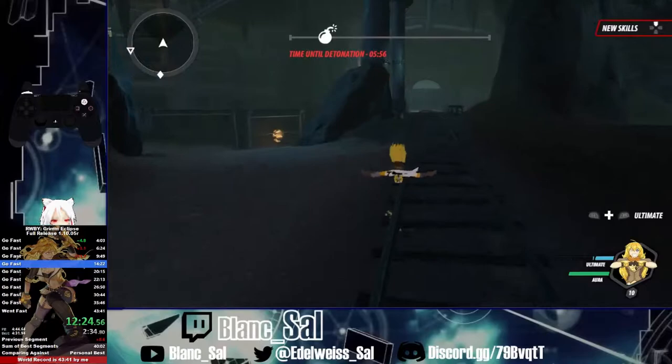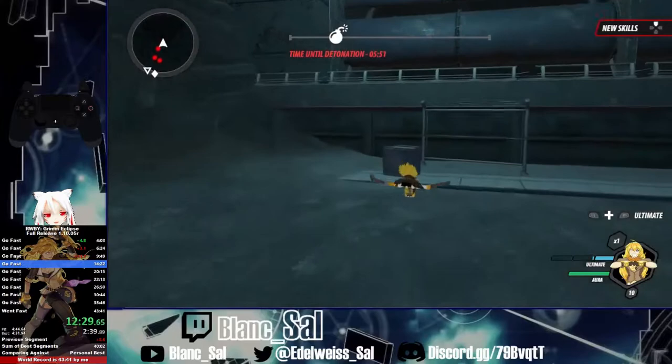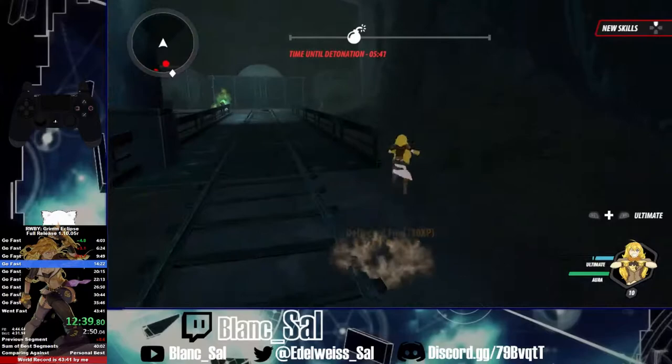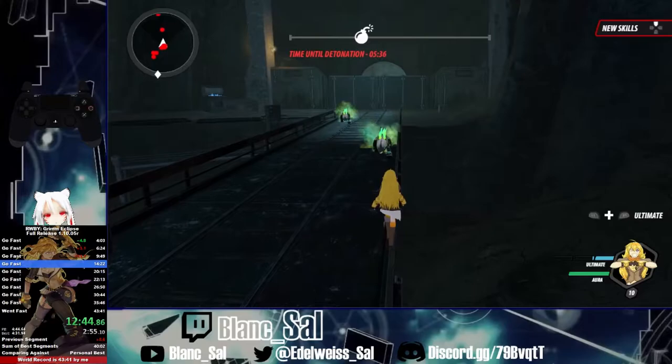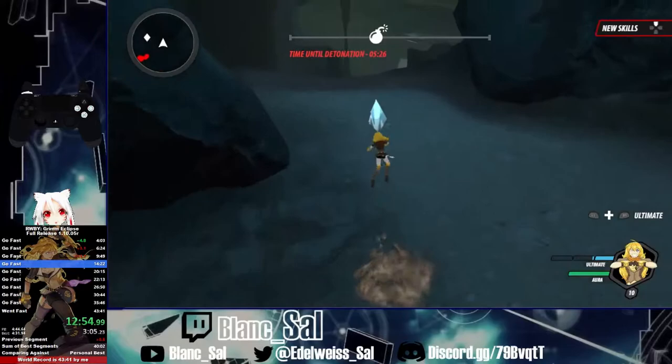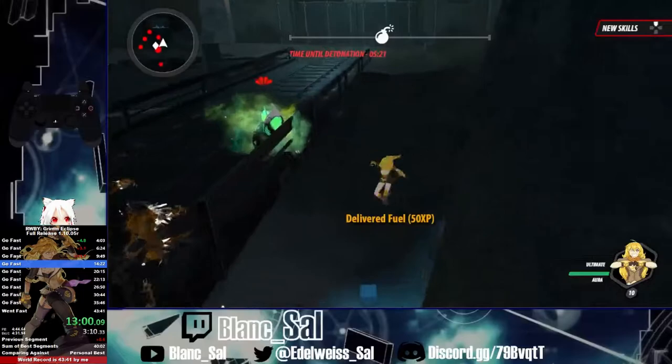I don't like when the dust spawns close to the gates, so I go to the fence and back to the dust crystal so I don't put it in too early. If you put it in too early, the dust spawns four times and it really messes up the strat. The dust spawns in one of each location in the first area — because it spawned in the first spot and the third spot, I know it's going to be the second spot.